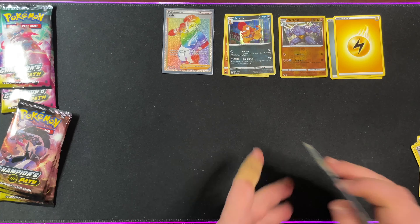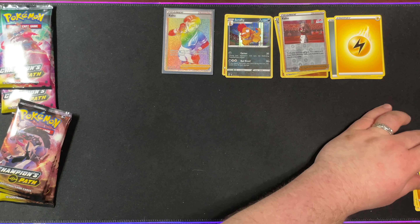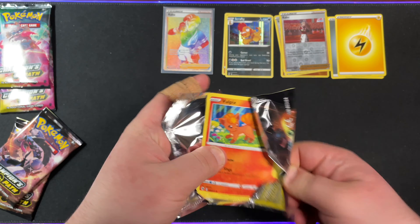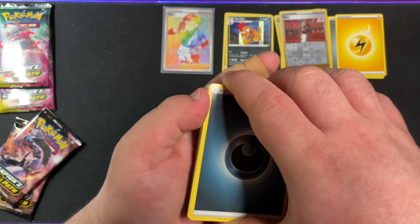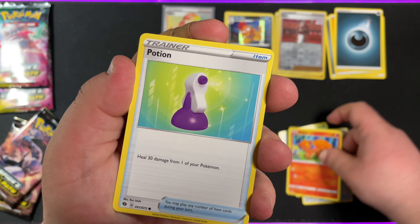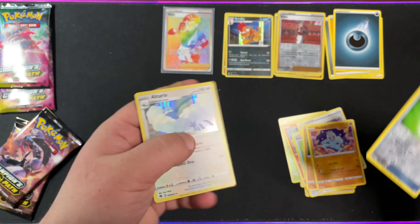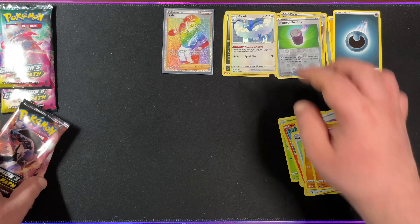Now we are going to go on to the Obstagoon pack. We have Dark Energy, Hop, Beedrill, Rotom Phone, another Vulpix, another Potion, another Full Heal, another Rolly Coli, another Machop, Reverse Holo Sputin, and Holo Altaria. That was almost exactly the same as the last pack, but I guess that will happen.